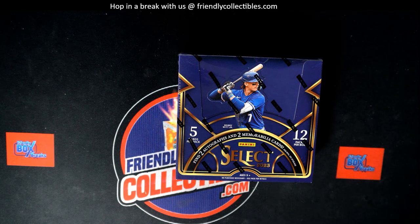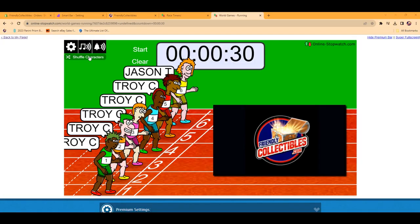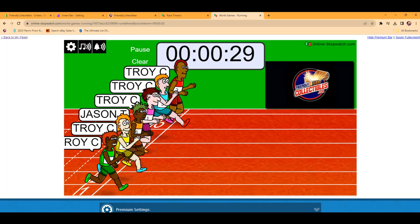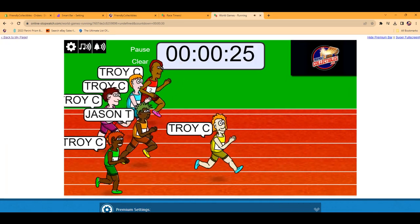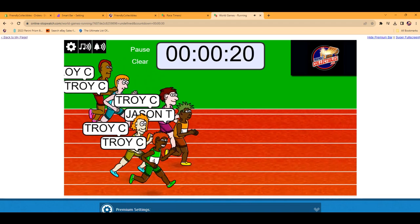All right, here we go. This is going to be filler A for Select Baseball 103. We're going to shuffle seven times. Winner of this race gets a random division in the break — five Troy C's and one Jason T.